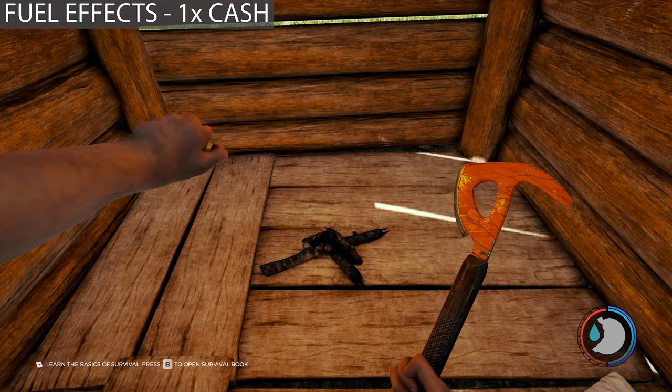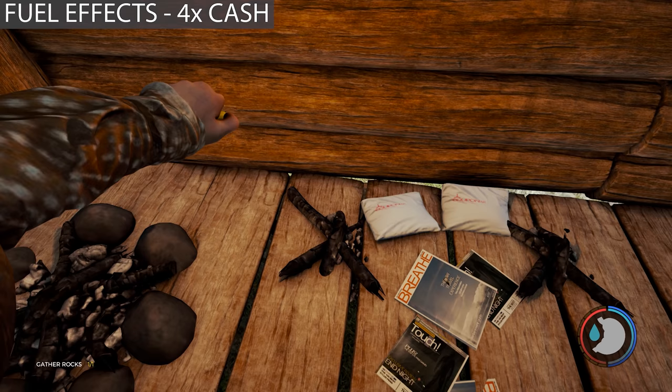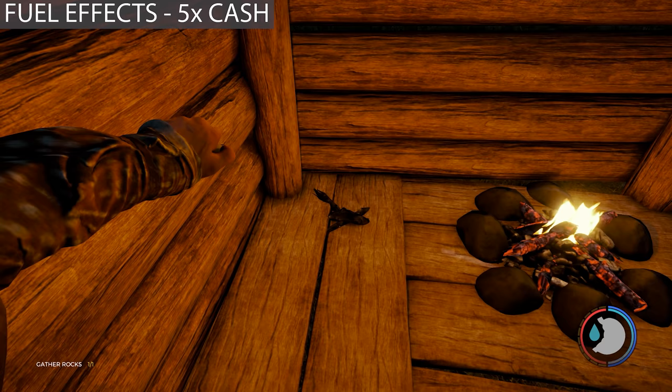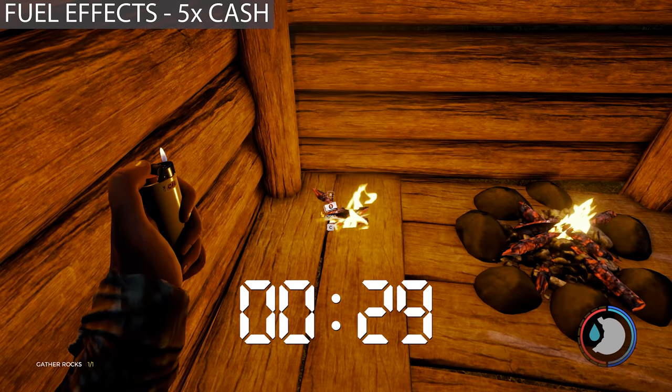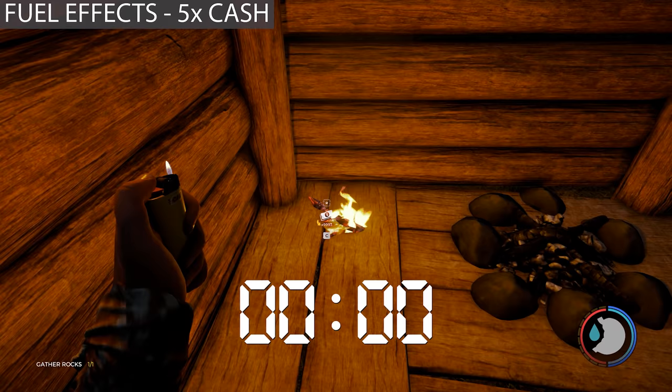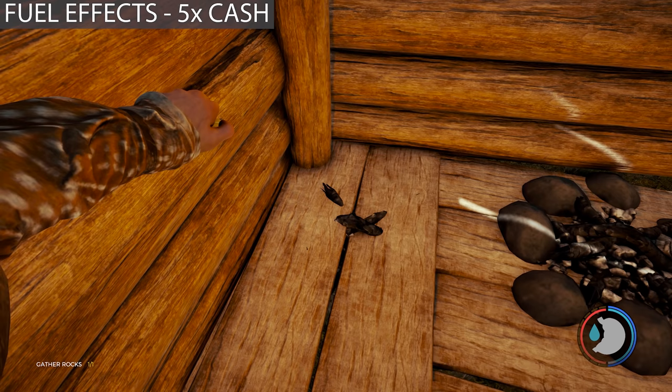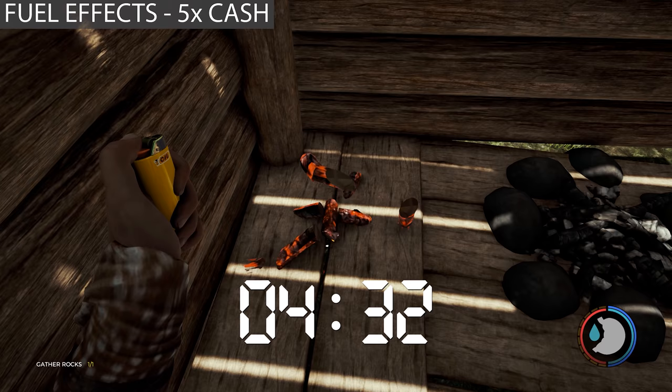I destroy my fires in my playthrough for two reasons: it's a realism thing, but also to remove assets. The fewer buildings in the game, the better it will run. If I've got 20 or 30 extra fires lying around that I'm never going to use again, the game has to load them every time I go near them. I like to pretend I'm covering my tracks.